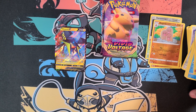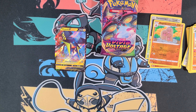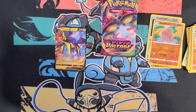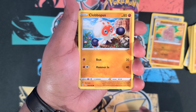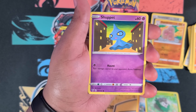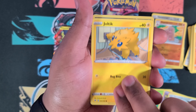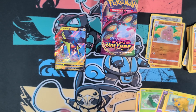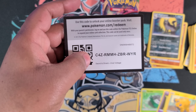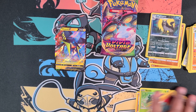Into the Vivid Voltage now. We got Clobbopus, Skiddo, Indeedee, Foongus, Joltik, Mightyena reverse holo, and a Quagsire. Only one hit so far in the whole box.